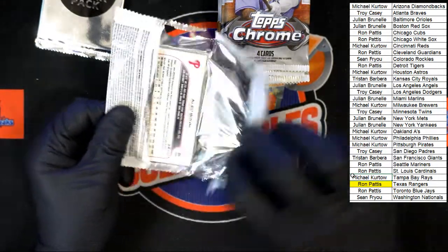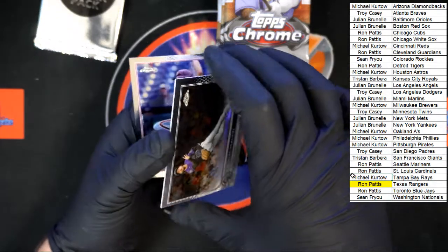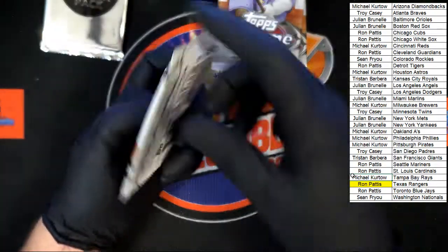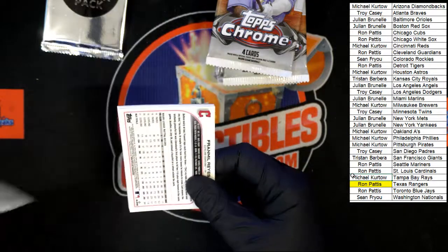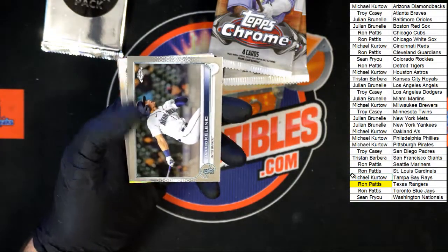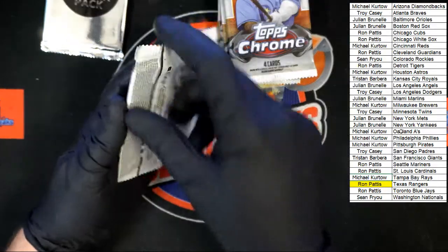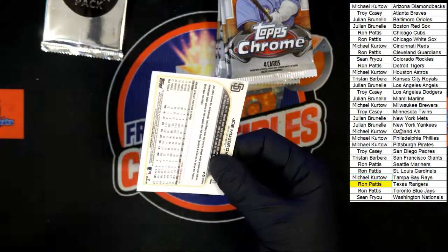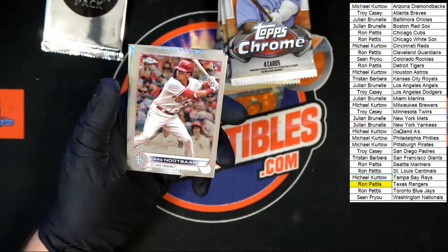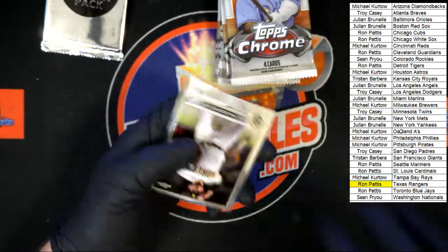No Judge, no Goldschmidt so far. Hoy Park for Pittsburgh. We got McMahon, Trent Grisham, and Alcantara. Next pack — Casey Mize, followed by Josh Lowe rookie for Tampa Bay and Reyes for Cleveland. We got Alvarez, Lars Nootbaar rookie for St. Louis, Ryan Vilade for Colorado, and Musgrove for the Padres.